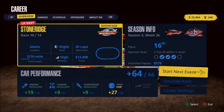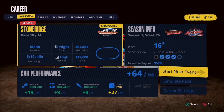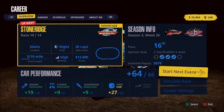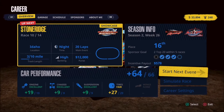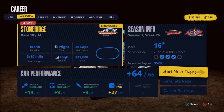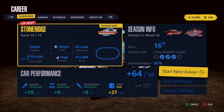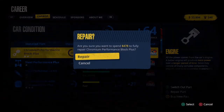Welcome back everyone to more career mode gameplay of Tony Stewart's Sprint Car Racing. Up next is a showcase event at Stone Ridge. You can see on the screen $12,000 is the purse. We want to get the best finish we possibly can. Our car performance is looking in great shape, but as always, we're going to move over to the garage screen and make full repairs.